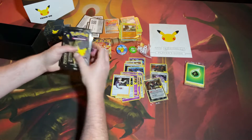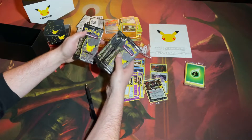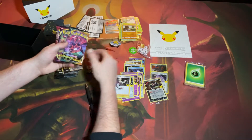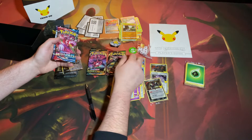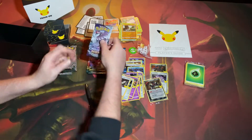So we get ten Celebration packs, a Darkness Ablaze, a second Darkness Ablaze, a Vivid Voltage, a Battle Styles, and a Chilling Reign. So we'll start with the older packs.